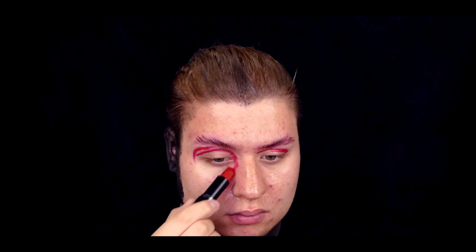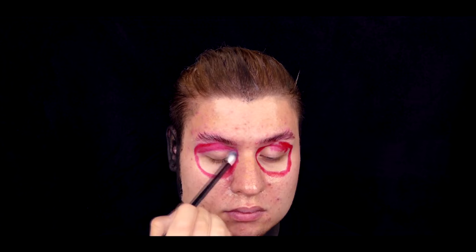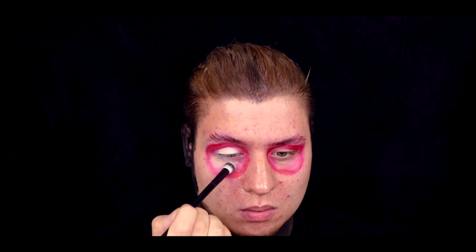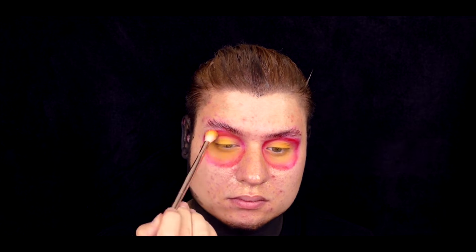Ansonsten habe ich mit den Augen angefangen, weil die ja ein bisschen leuchten sollen. Dazu habe ich erstmal von Catrice einen Lippenstift genommen und erstmal grob den roten Ring vorgezeichnet. Mit einem Blenderpinsel habe ich den schon mal ein bisschen ausgeblendet. In die Mitte packe ich das Gelb aus der Rival de Loup Palette, weil es eine Cremefarbe ist und eine schöne Base für Lidschatten setzt. Das Ganze habe ich mit Lidschatten von Kiko Milani und NYX gesettet – ein bisschen orange, ein bisschen rot, ein bisschen Gelb benutzt.